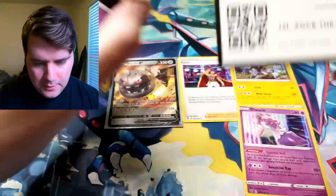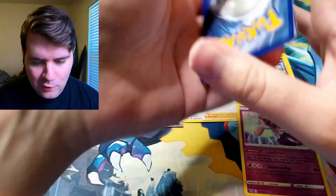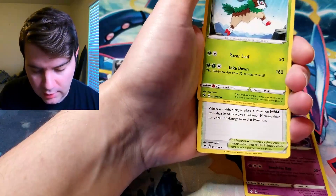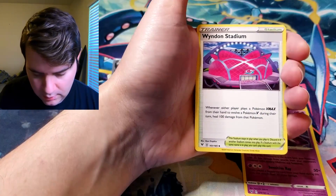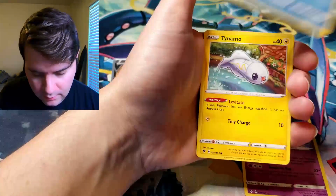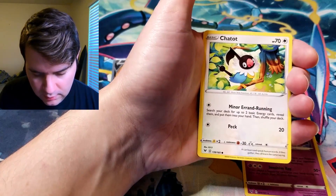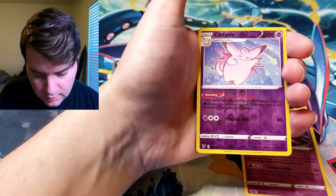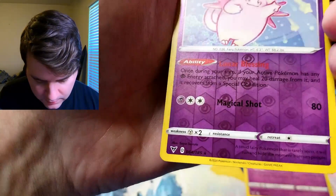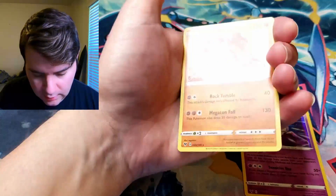Just keep on keeping on — keep on making new ways to open up packs because I still can't figure it out. Galvantula — oh, it's a Go-Goat. Everyone loves a Go-Goat. Wyndon Stadium, Clefairy, Wailmer, Tynamo, Exeggcute, Chatot. Clefable Reverse — yep, you are rare, cool. And a Regirock Holographic — very nice.